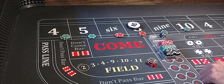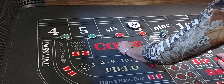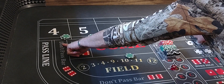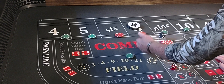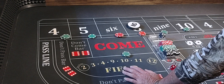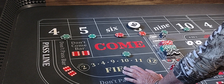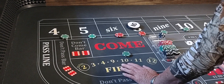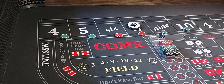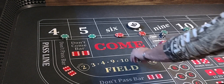Here we go — hard 6, that'll pay $75 for $5. And we'll even things up now — $175 each on the 4 and 10. Here we go, 5-1-6, that'll pay $75 for $5. We lost $200 earlier on the 4 and 10 and won $10 inside. At this level we won $200 on the 4 and won $200 on the 10. We've done two or three presses on the 4 and 10.